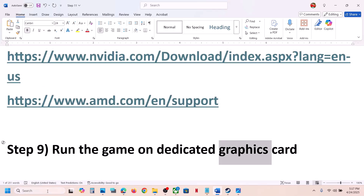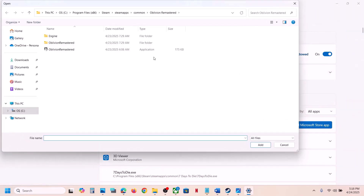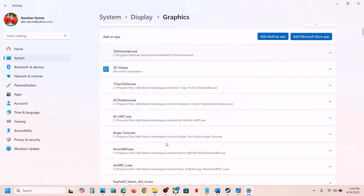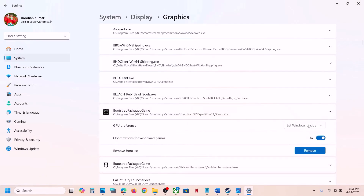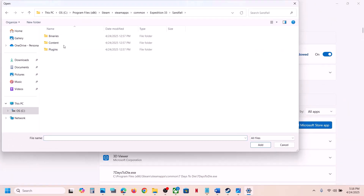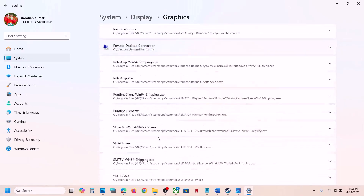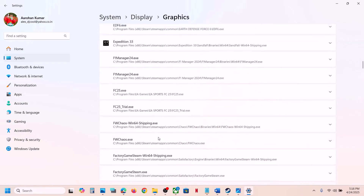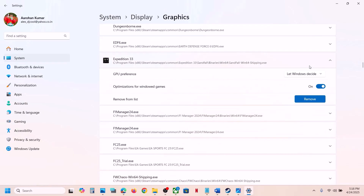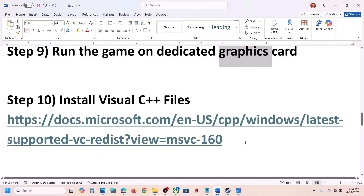The next step is to run the game on the dedicated graphics card. Type 'Graphics settings' in the Windows search box, click on 'Add desktop app,' open the game folder, select the game exe file, click Add. Once added, click on the game, select High Performance — you will see your graphics card listed. Again click 'Add desktop app,' open Sandfall\Binaries\Win64, select the exe file, click Add. Scroll down, find the game in the list, click on it, select High Performance, and launch the game to check.